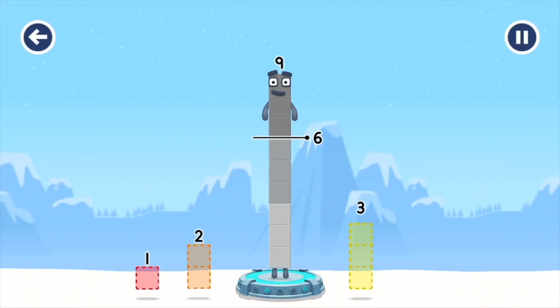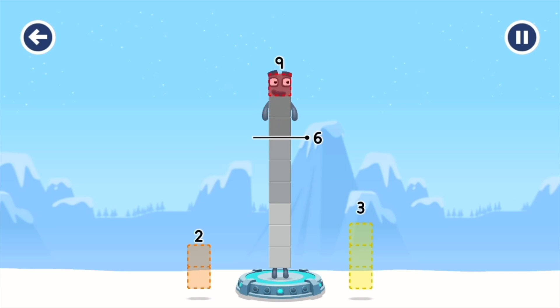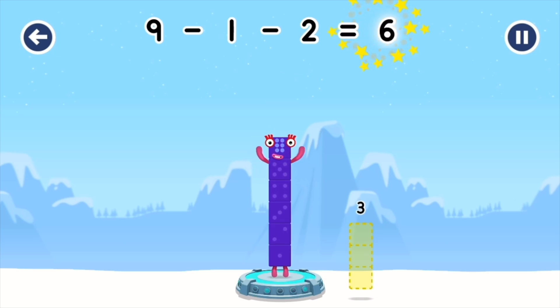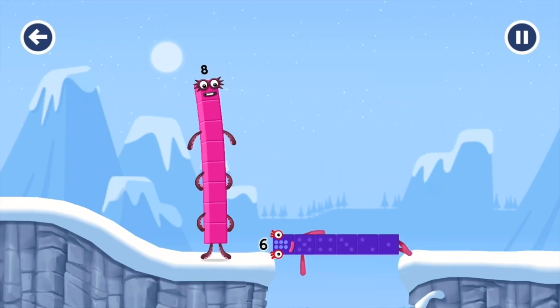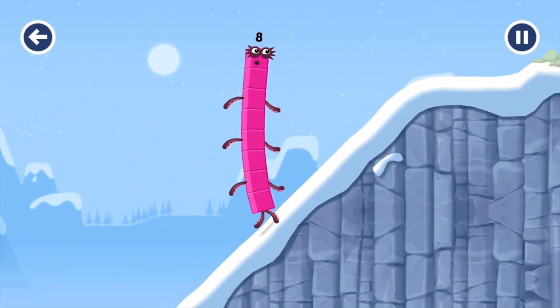Take number blocks away from 9 to leave 6. 2. 3 — that doesn't seem right, keep trying. 1. 2 — correct! 9 minus 1 minus 1 minus 2 equals 6. Well done. This is great — 9 minus 1 minus 1 minus 1.